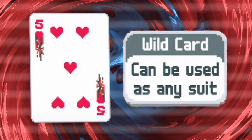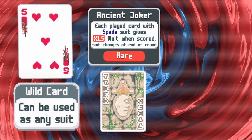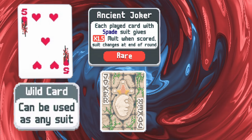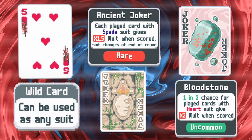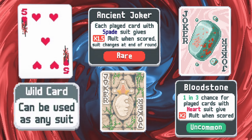Wild cards count as every suit for the purposes of triggering suit-dependent jokers, in which case Ancient Joker becomes a free multiplier buffet, with any wild card always triggering its effect. Throw in Bloodstone for a 1-in-3 chance at even more multiplying and the wilds will be growing mult on mult. Sprinkle in some re-trigger effects and there'll be nothing stopping those flames burning.